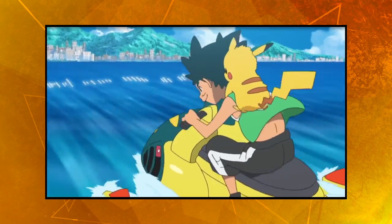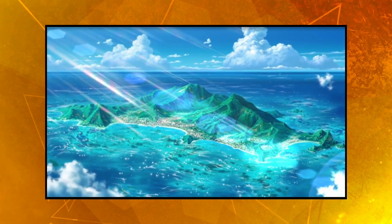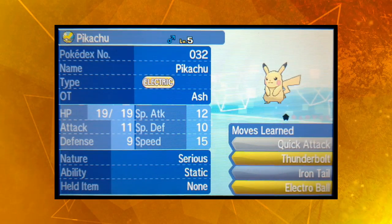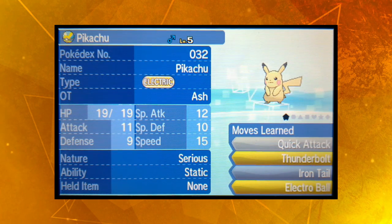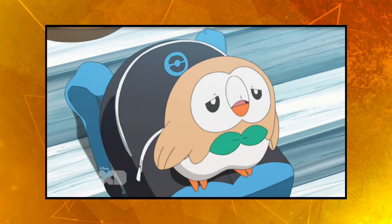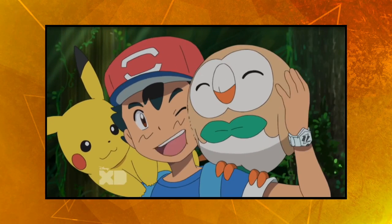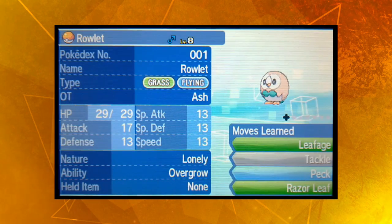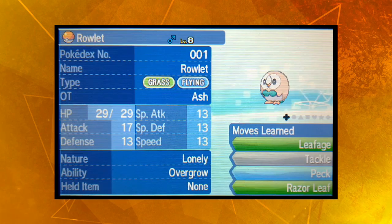Ash Ketchum arrives in the Alola region with just his Pikachu on hand, so we're getting started in familiar territory. Crossing the border into a new region has reset his level back to 5, but his moveset of Quick Attack, Thunderbolt, Iron Tail and Electro Ball has carried over. Before getting into any important battles, Ash comes across a Sleepy Rowlet who will become his second Alolan team member. We're starting with Rowlet at level 8, and even though Razor Leaf is there, we won't be able to use that for a while yet.